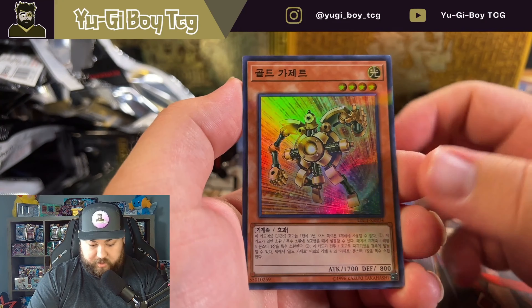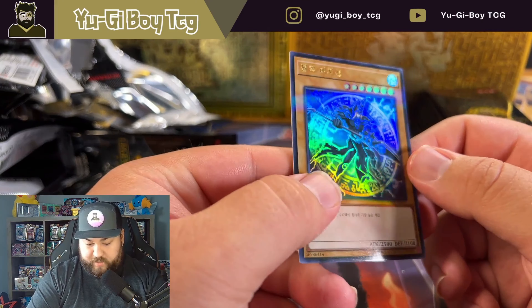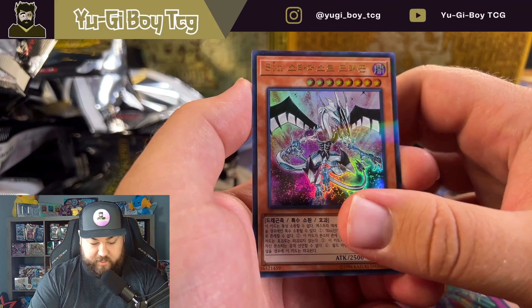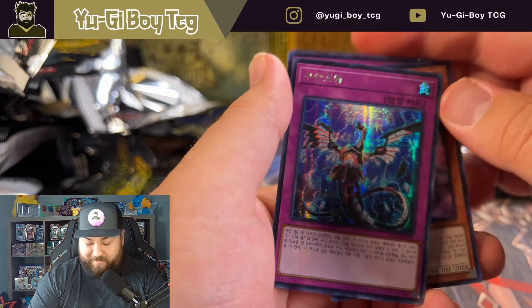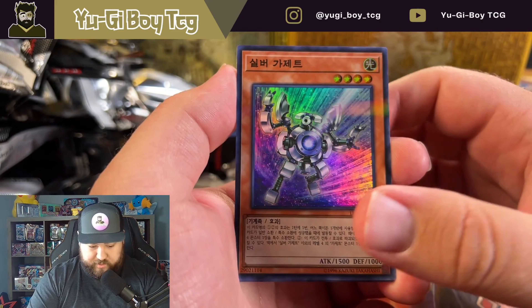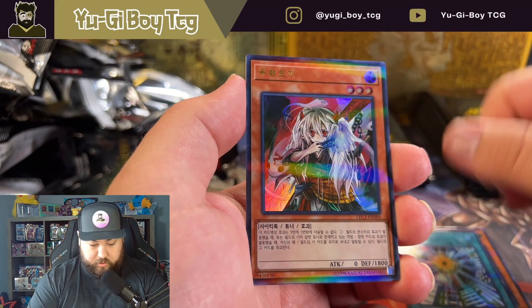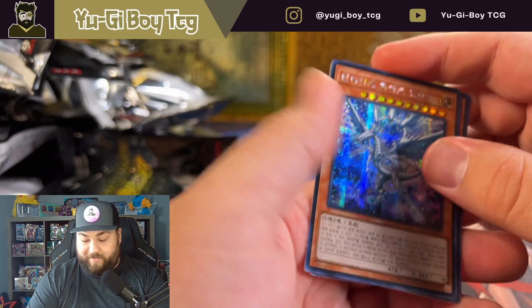Oh, Dark Magician Dark Side of the Dimensions artwork - that is nice. I don't know that one, that's pretty sweet, I'll take that. That would be another really cool extra secret to pull. Malefic Stardust. Infinite Impermanence - that's pretty sick, very expensive in the English, probably not in Korean. It probably is in Japanese though - that's a very good card. Silver Gadget, Ghost Ogre. Oh my god, I should have really known the name of this card - we pulled a bunch today.